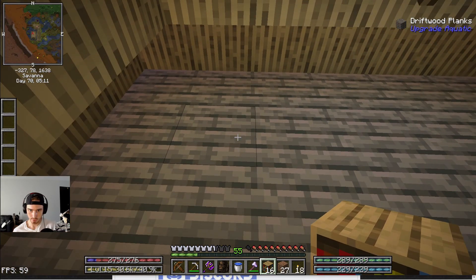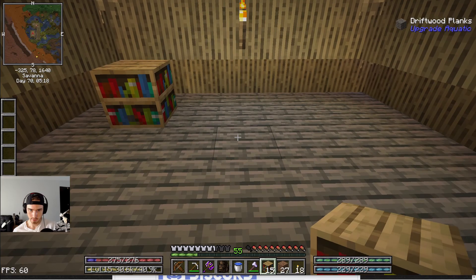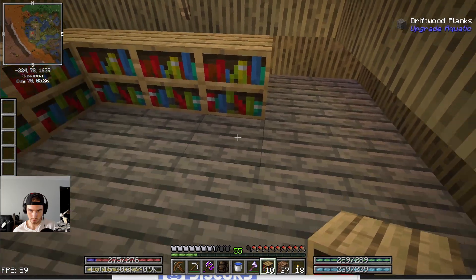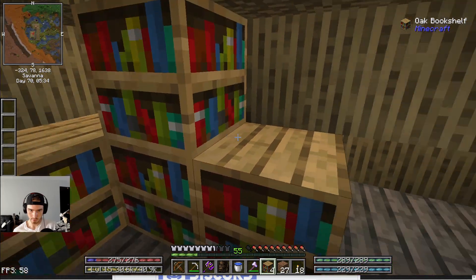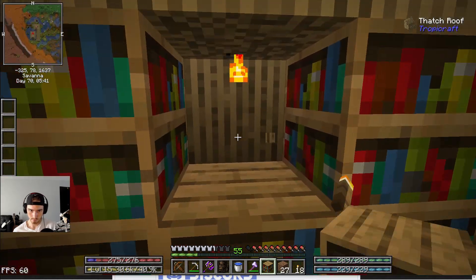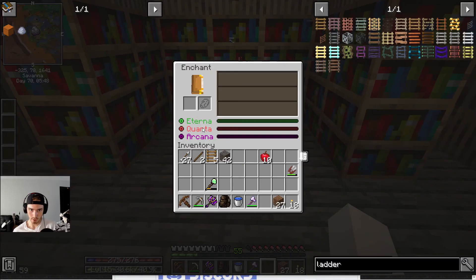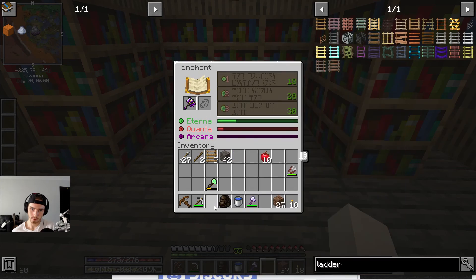Let's actually use that space up here. Hopefully I'm making this right. Pop that there and put this here. Let's see if that's enough. What is this — eterna, quanta, and arcana? Oh — that's what those other bookshelves are for! But hey, guess what — it looks like we can enchant these.